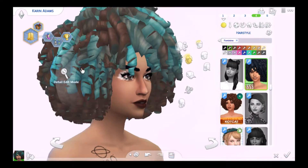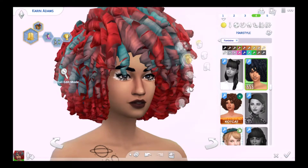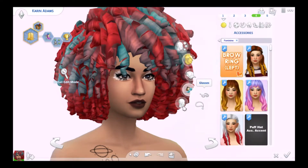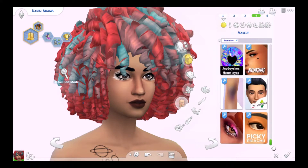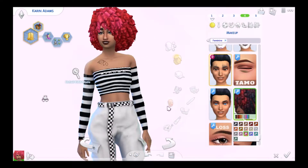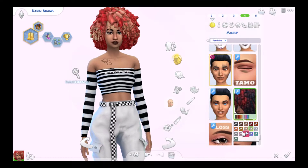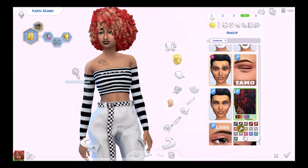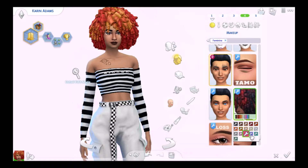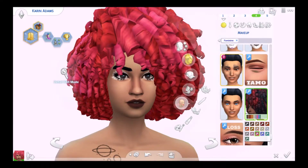Here we have this amazing hair — it is by She Speaks Simlish and it is this gorgeous big big hair. It comes with an accessory overlay so the pops of color — those stripes you can see — are actually found in face paint. It has all the basic colors as well as your neutrals. I'm going to leave her in this pink and red one, that is gorgeous.